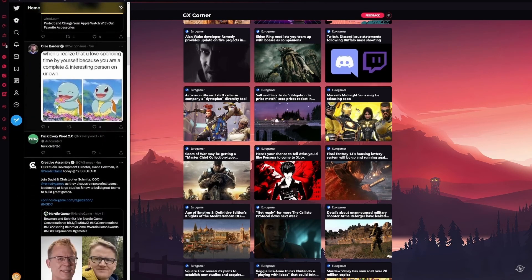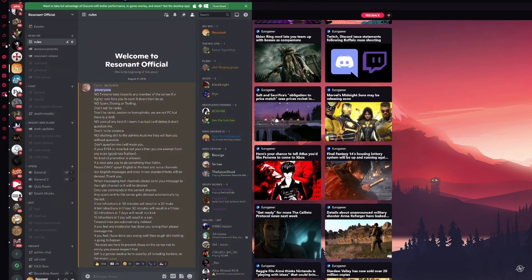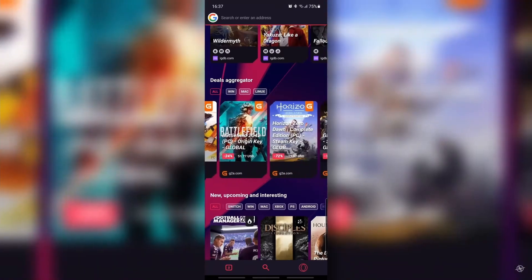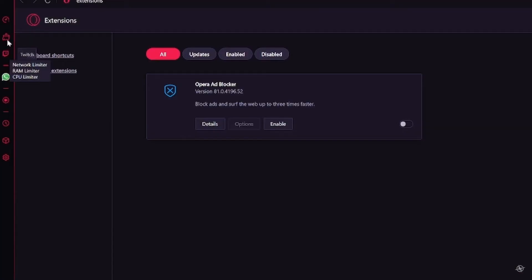Password managers, translators — the list goes on and on. They're all integrated within your custom workspace, a custom workspace that has tons of settings for different colours, animations, adding your own backgrounds, desktops, even background music for while you're browsing. Opera GX also offers the ability to use on your phone and connect to the desktop version for seamless use between.